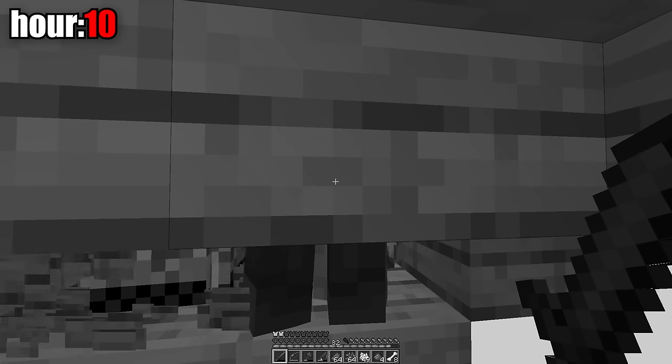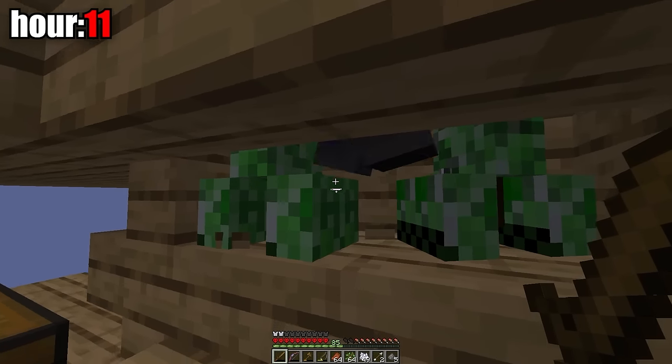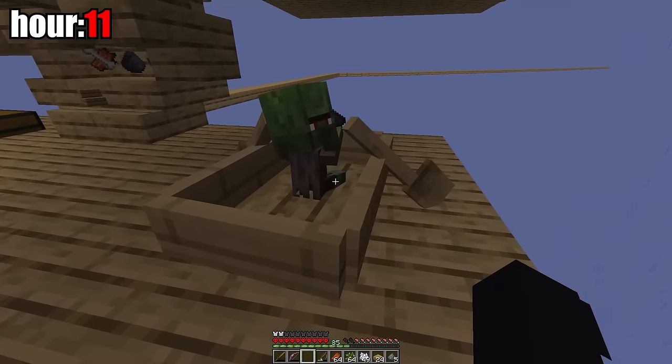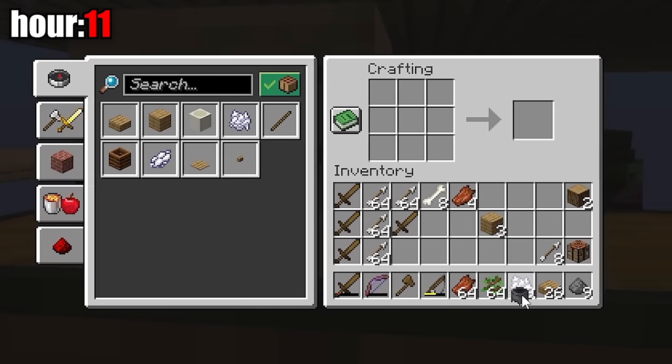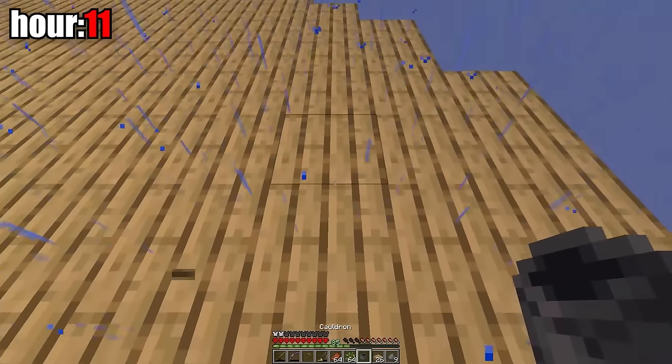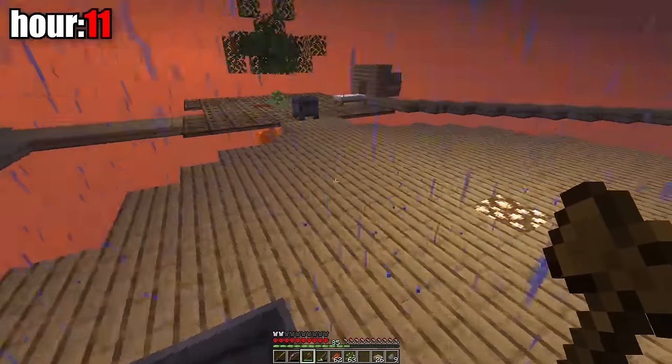A chicken was accidentally killed in the mob farm — it could have been my second chicken to start a farm. At the eleventh hour a rare baby zombie villager spawned which I threw into a boat. This hour I also made another cauldron from mob farm ingots. Now the chances of water appearing should increase. I watched one of the cauldrons fill all night but it was useless.